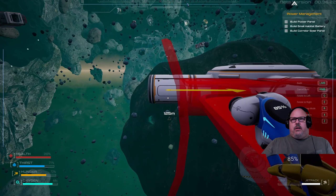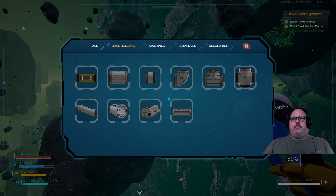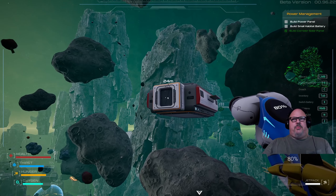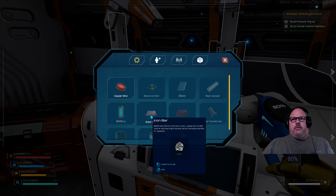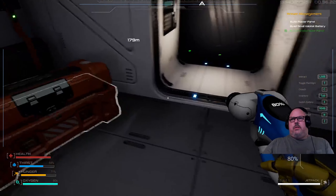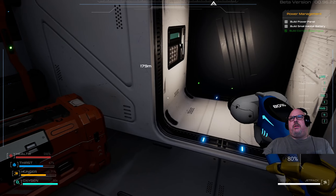Alright, let's get our solar panel out here and put that right on the side here — there we go. So we got our solar panel, now we need to work on our battery. The battery is two iron bars, two electronic parts, and a piece of silver. We got the silver, we should have the electronic parts — we just need the two iron pieces. There's an iron, there's an iron. Do we need one or two electronics — I think we needed two. Yeah, two electronics — let's get the second electronics, there we go.